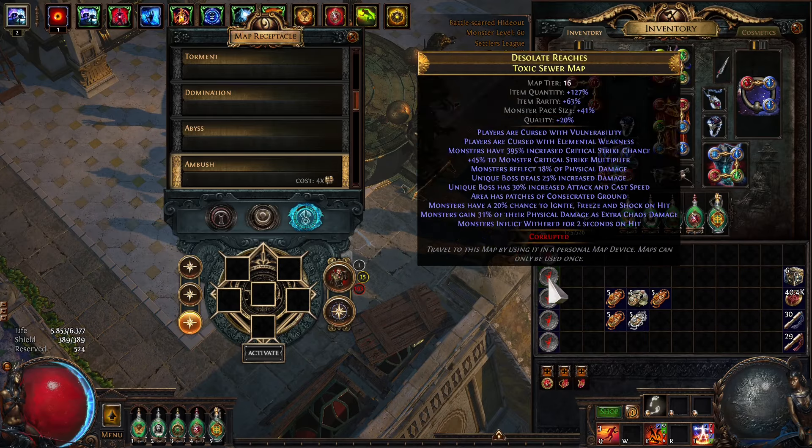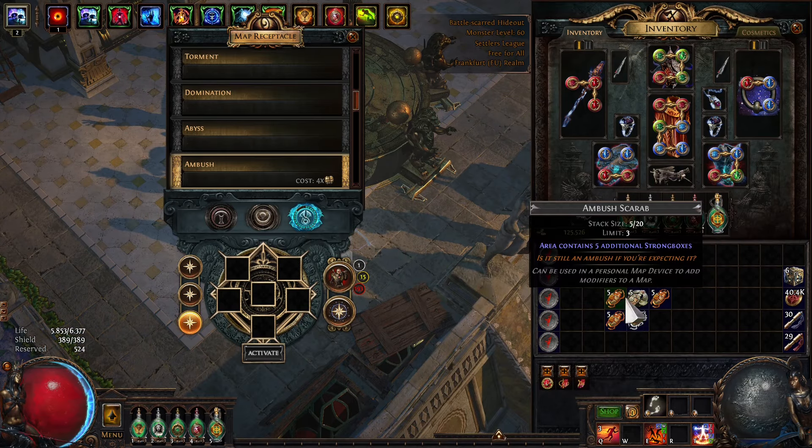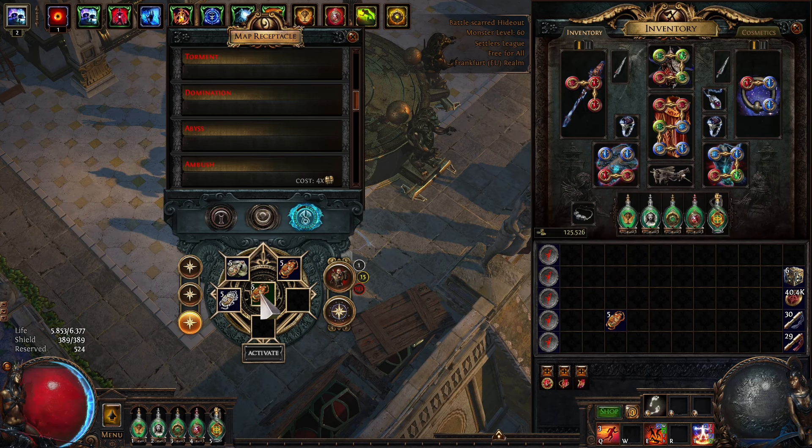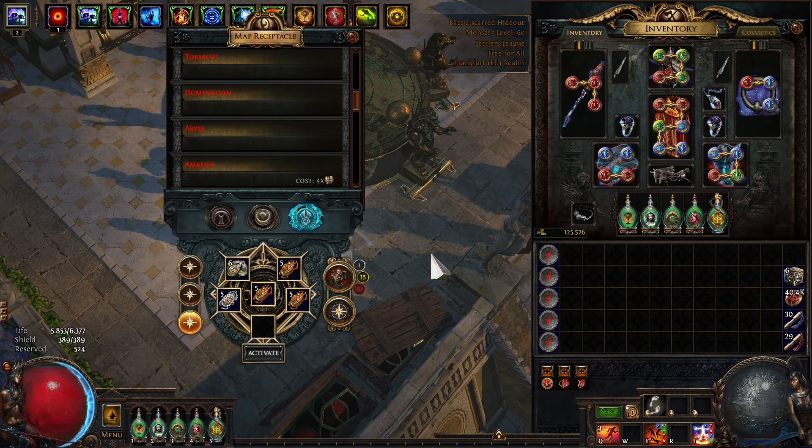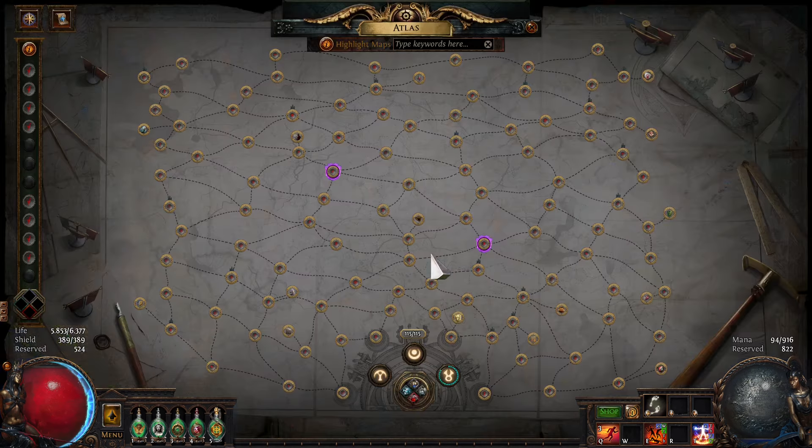Okay ladies and gentlemen, we make our strongbox strategy much better. We use the same scarabs as always — discernment, hidden compartments, and three amber scarabs. We use the same tree as before with all strongbox nodes, some altars, some map effect modifiers, some shrine nodes and map nodes. In the map device we take ambush — that's a little bit different.